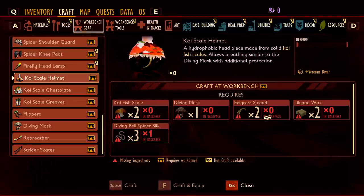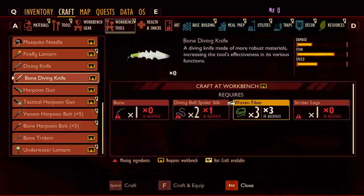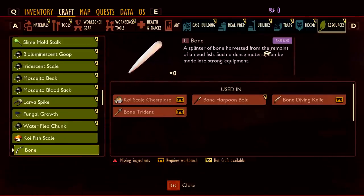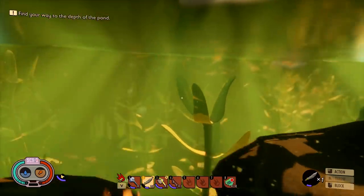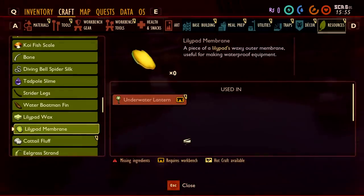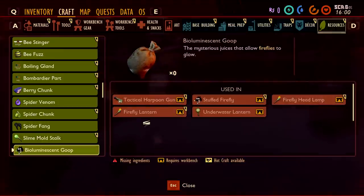We just saw the diving mask and how to get that, and more eelgrass strands and lily pad wax. So the more underwater life you interact with, the closer you get to the upper tiers of armor. The diving bell spider silk is also useful in the bone diving knife — we saw strider legs for that too. 'Bones' are still a mystery — 'a splinter of a bone harvested from the remains of a dead fish.' I imagine that'd come from the koi fish, but we still don't know if it's killable.